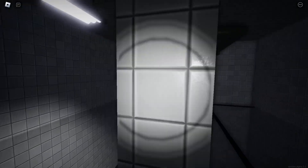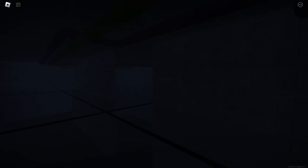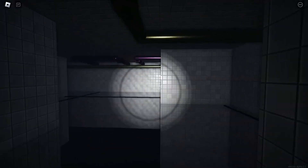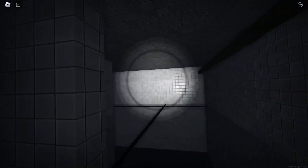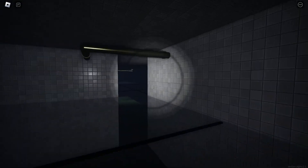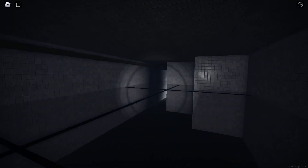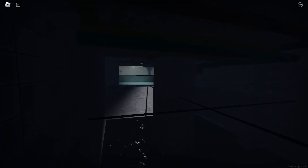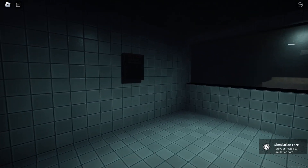I feel like I should conserve the flashlight, but at the same time it feels like it's an infinite flashlight. I don't really need it here, but if something's agitated by light, let's not use it. Why does this have to be such a maze? This goes on like forever. Oh, I found a door! There's a simulation core right there — I don't know what these are for but they seem important.